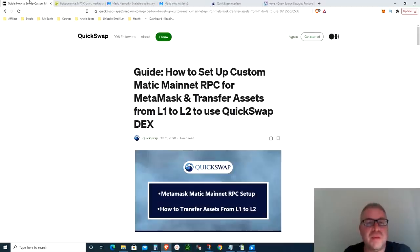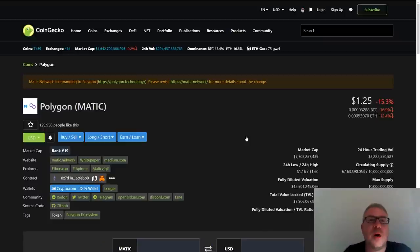You're going to need a couple of things in order to get free Matic, use Aave, and put Matic in your MetaMask. I'm not going to teach you how to install MetaMask — there are a gazillion videos on YouTube for that. However, I'm going to show you how to implement the Matic network on MetaMask. Let's start with step number one: go to CoinGecko and search for Polygon. Price doesn't matter for this tutorial, even though we are down 50% from all-time high. I'm super bullish on Matic and on Aave.